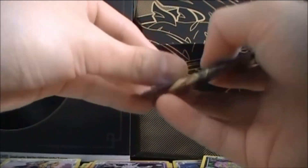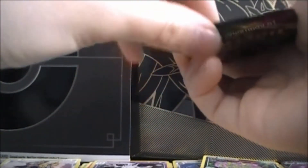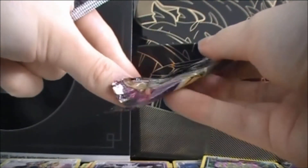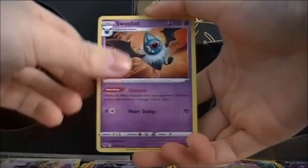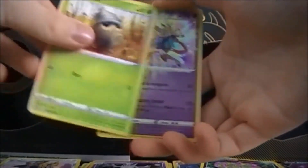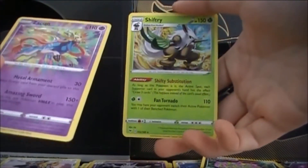Oh no, I didn't rip it properly — now it's stuck. Okay, okay. Come on, can we get something? Good enough: Metal energy, Rotom Drone, Subdue, Loudred, Shuppet, Ferroseed, Joltik, Sandile, Seedot — ooh, Zacian Amazing Rare Shiftry! In the Zacian Elite Trainer Box, Shiftry!